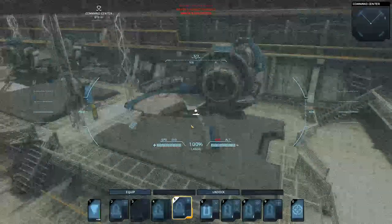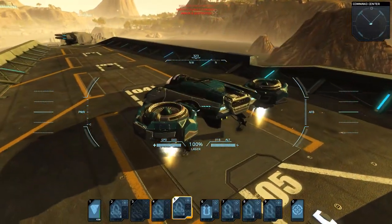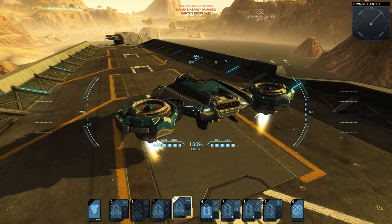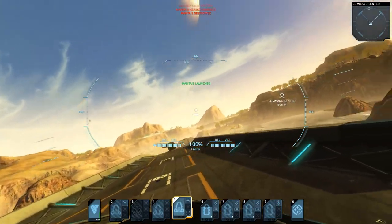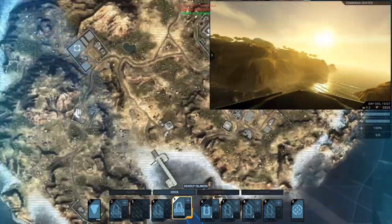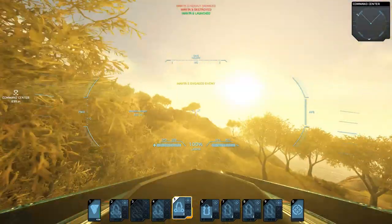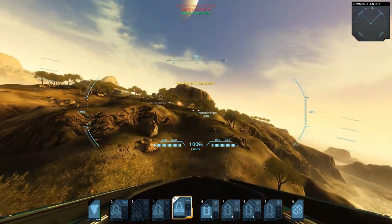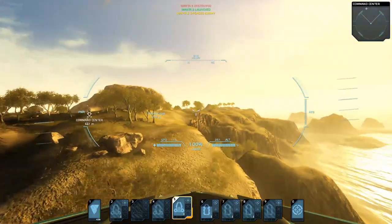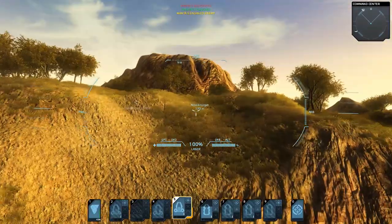Well, I guess I should've scouted better. Next Manta. Unfortunately this one doesn't have rockets because I'm all out of rockets on my carrier, so I'm going to have to rely on the laser. At least I do have some armor so I can take a few hits. I guess I shouldn't have looked at the map at full speed. I'm gonna sneak over this hill and shoot it with lasers.